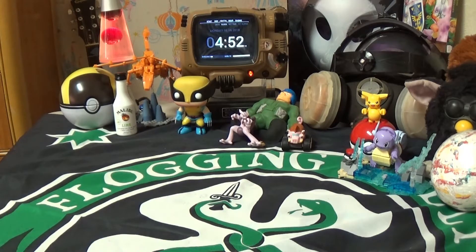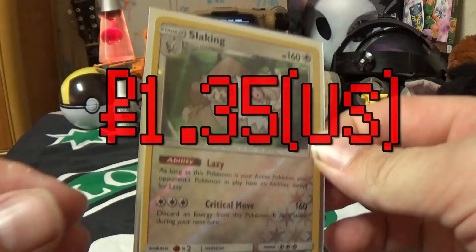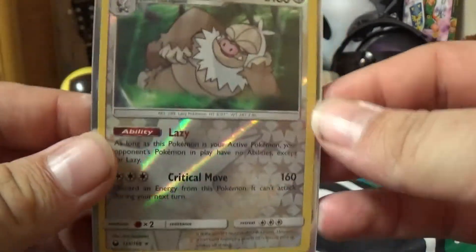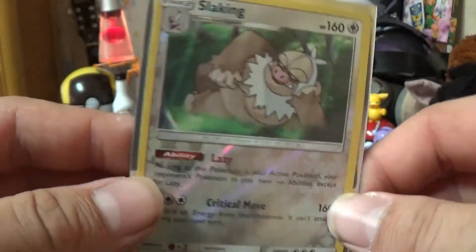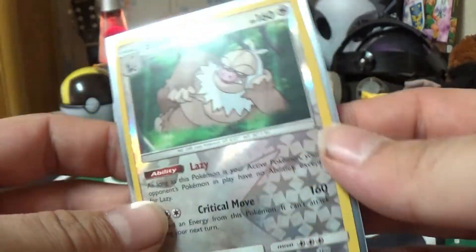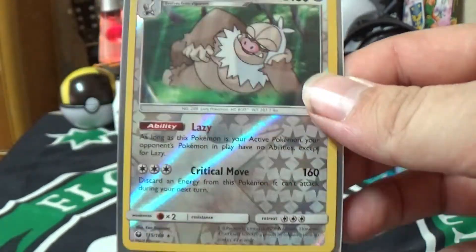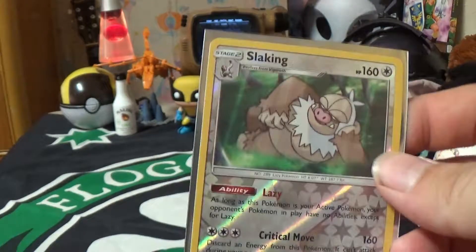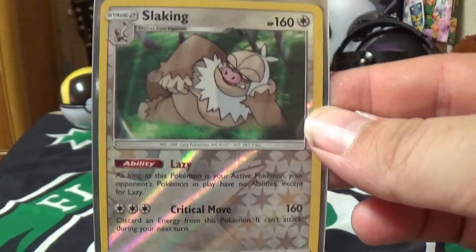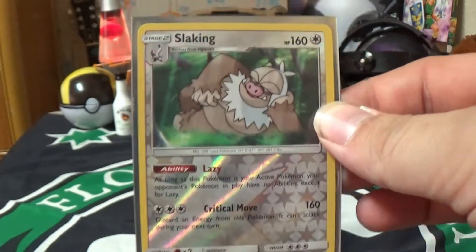Next up we have the Slaking reverse holo. It's pretty as well — it's got artwork down here. All the reverse holos have some cool artwork in the lower area. I have it in a sleeve that came with the Ultra Prism box. They gave me a ton of sleeves, so I figured I'd use them for my good cards.